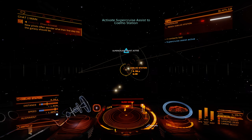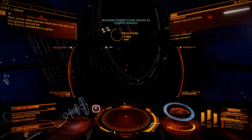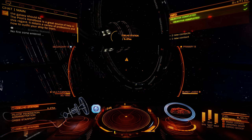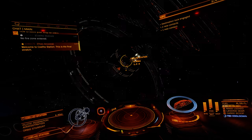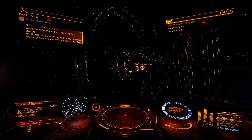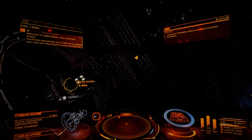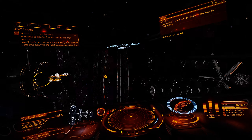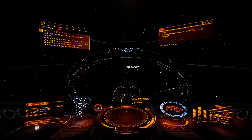New pilots often wonder what their first step into the galaxy should be. Welcome to Quillow Station — this is the final stretch. You'll dock here shortly, but I'd like you to position your ship near the starport's access corridor first. Starports are the backbone of humanity's operations throughout inhabited space.